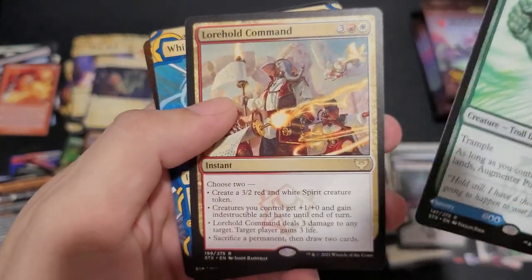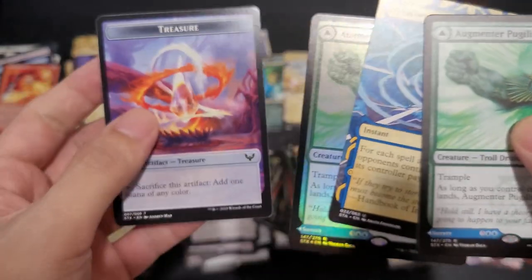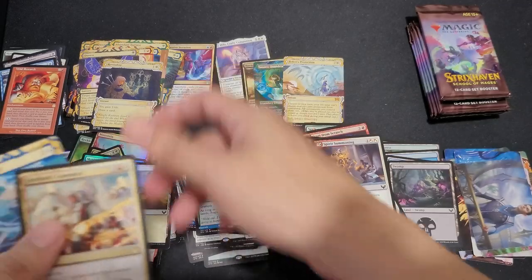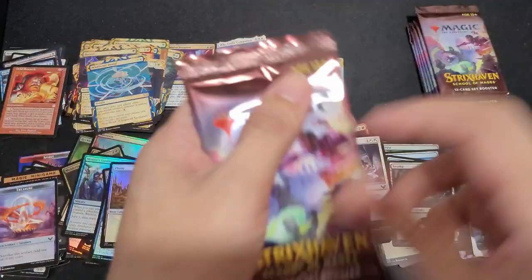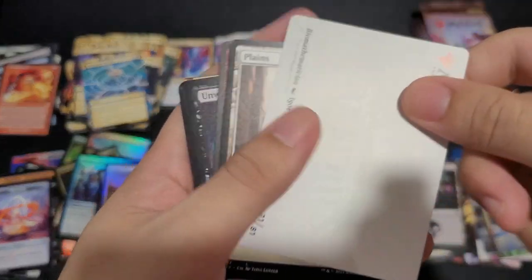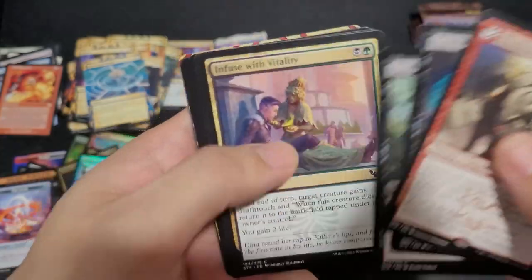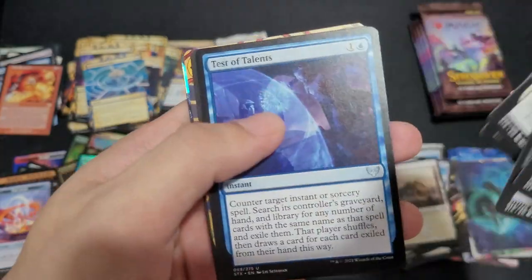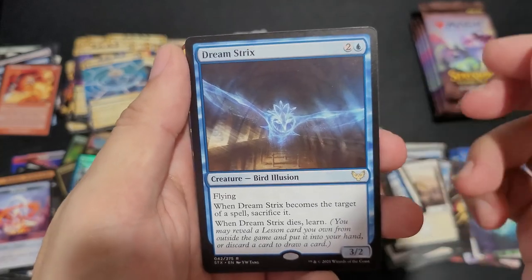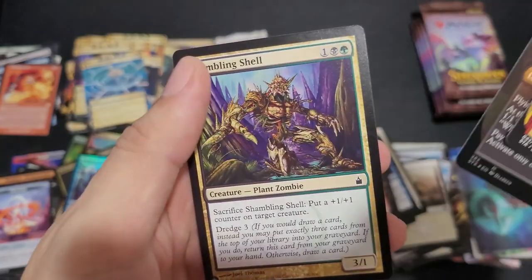Lower Hold Command, War Denial, Augmentor Pugilist again — so what are the chances? Two rares of the same type. I know that was a thing for Double Masters. Planes, Illuminate History, Flunk. Dreamstrix, Mizzix Mastery, Belladross Witherbloom, and a Shambling Shell.